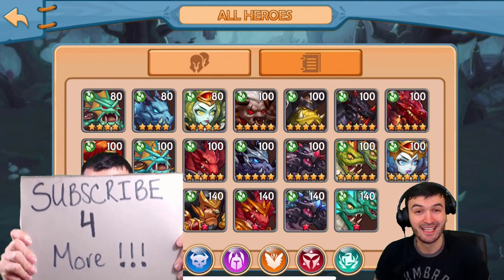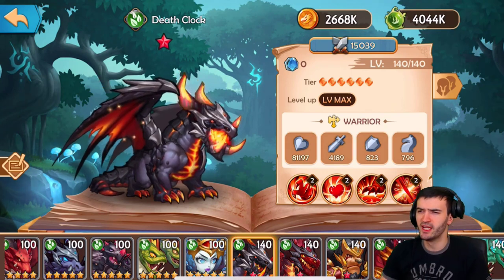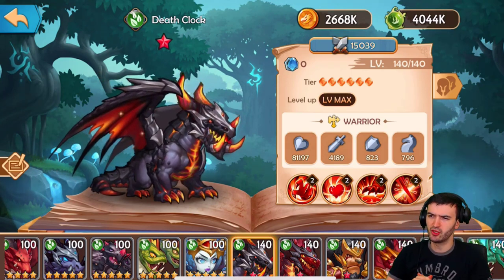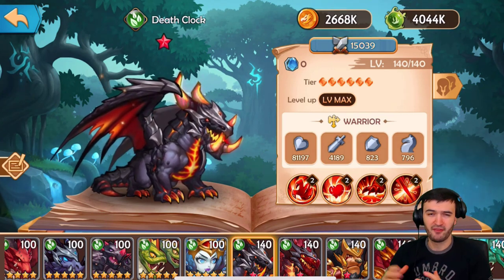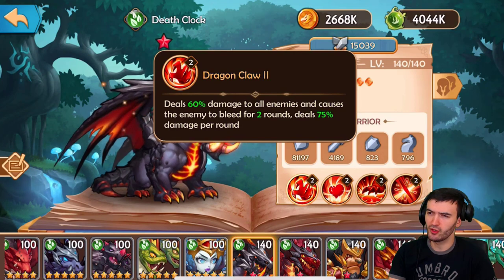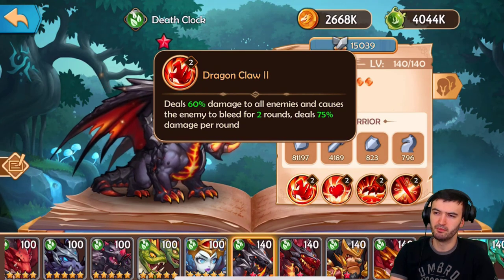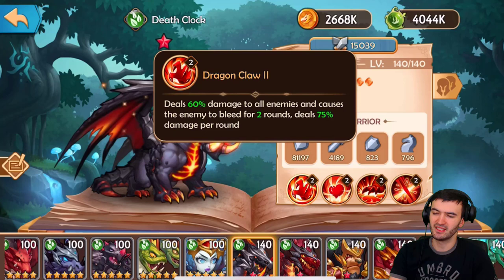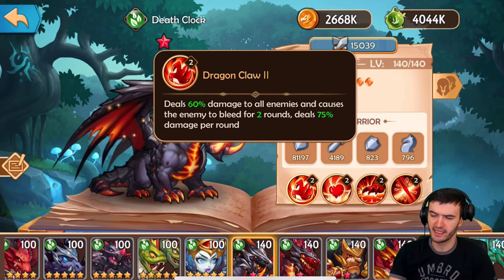Let's go right into this and begin with some of the best heroes in the Elements faction. The first hero I want to talk about is Death Cloak. Death Cloak is a really sick hero — this guy is a warrior and a tank, one of the best tanks in the game, especially if you pair him up with heroes that benefit from bleed, because his abilities allow you to cast bleed on your opponent.